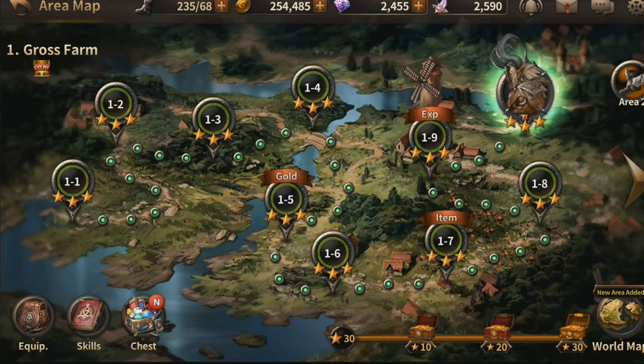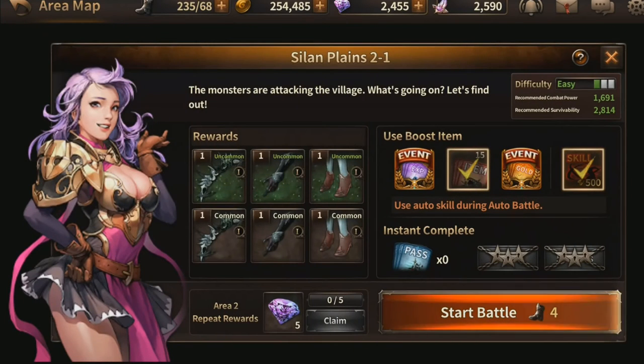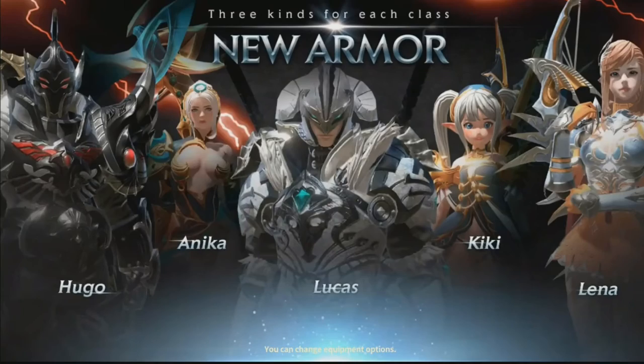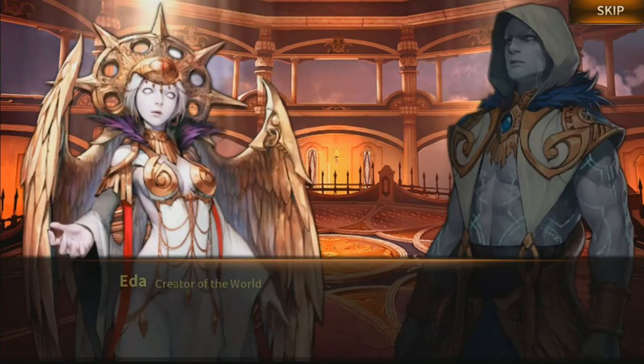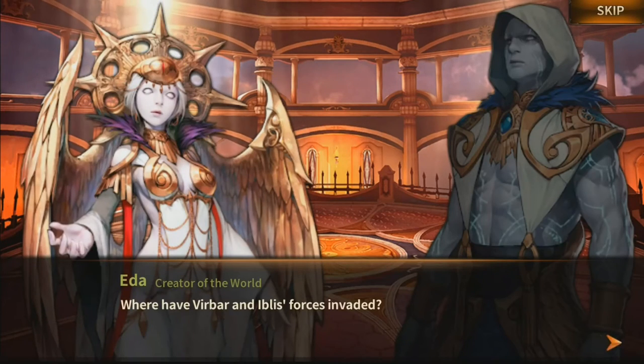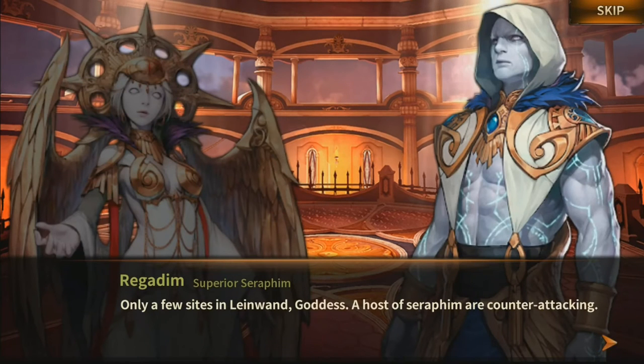Let's do one more mission — Klein Village — because I want to be able to have a level up and showcase another feature of this game. First, let's turn that off, and then there's a cutscene. Where have Veerbar and Iblis' forces invaded? Only a few sites in Linewand, Goddess. A host of Seraphim are counterattacking.